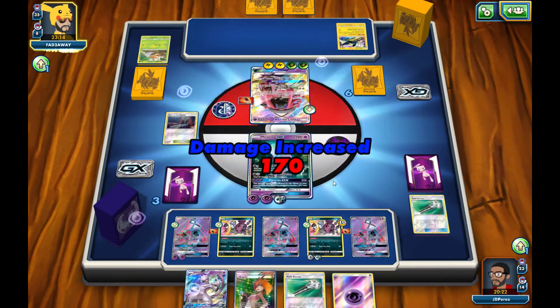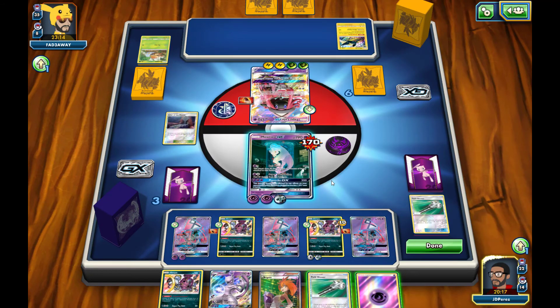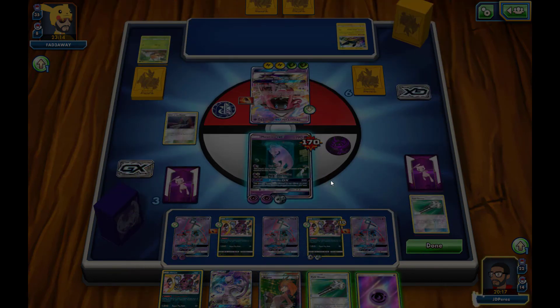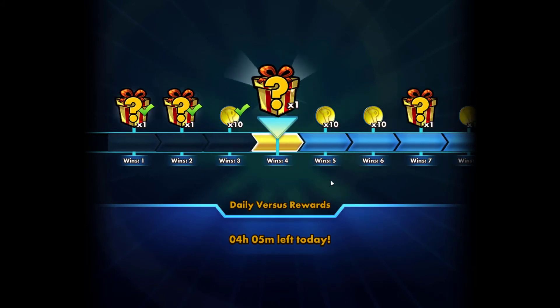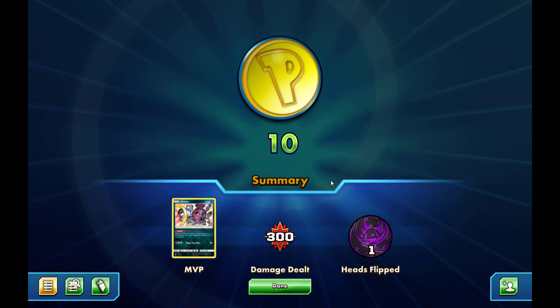Our opponent does 170 damage to us — almost knocking us out but not quite. We do still have the free retreat and our opponent decides to concede. Anyways, that was just a quick look at the new Mewtwo GX Hoopa deck from Shining Legends. I hope everybody enjoyed. I'll be coming out with another video with this deck, and I'm also going to make a Raichu GX deck and a Zoroark GX deck, so everybody stay tuned for that. I really appreciate you guys watching — the likes, the subscriptions, all that is great. It's JP Positive and I'm out.